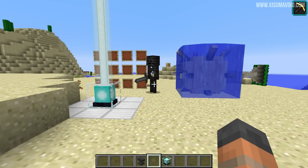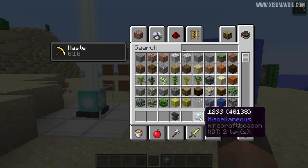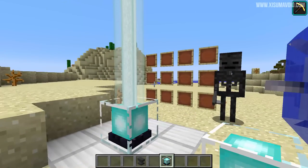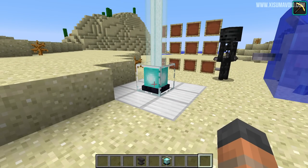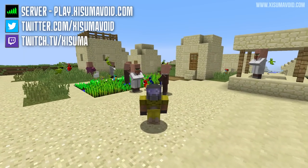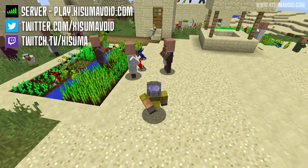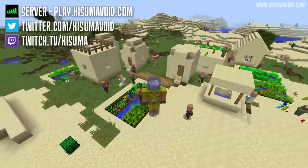One last thing to mention: there was another secret on this list that got removed. You could rename a beacon or an enchanting table, and when you placed it down on the ground it would display the name above it — like when you name-tag a mob. Unfortunately that feature was removed, so it's not on the list. That's all the secret changes I have for you. If you enjoyed the video, please give it a like and share it with your friends. Click the card in the top right to let me know how many of the 15 secret changes you knew about. Thanks for watching — catch you next time, bye bye!